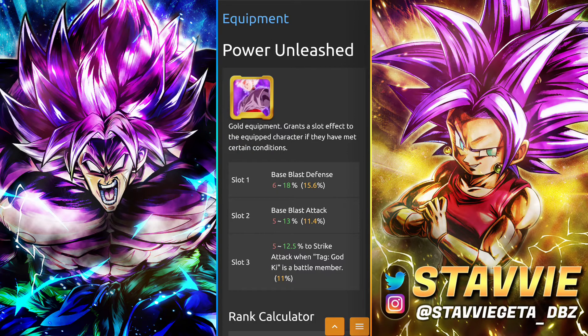Next up with the Equip Metals we have Power Unleashed. This kind of applies when you have a God Key person with him. He does get a pure buff of just 12.5 — there's not a pure, but it's still extremely solid. You've got Blast in the middle and then Blast Defense at the beginning, so double offenses. Again, he's not really tanking anything, so you might as well go all in on the offenses.